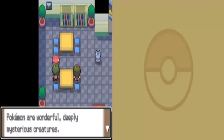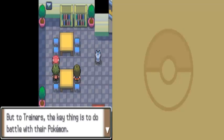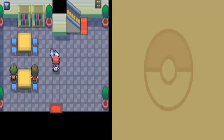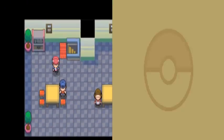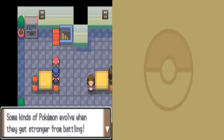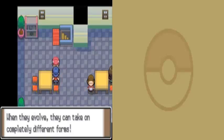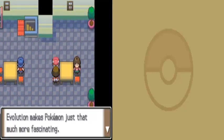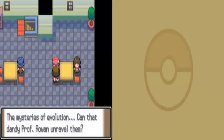We find a Pachirisu — the typical Pikachu of the game, similar to Plusle and Minun in Emerald. An NPC tells us that some Pokemon evolve when they get stronger from battling, taking on completely different forms. They wonder if Professor Rowan can unravel the mysteries of evolution.